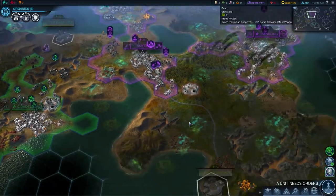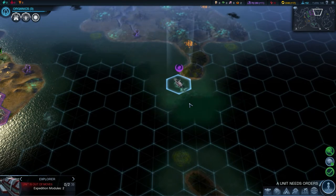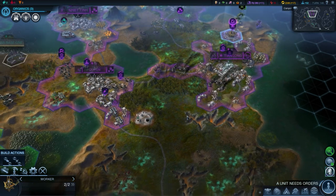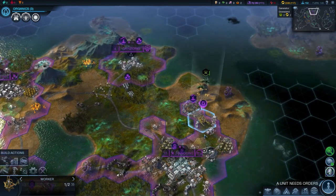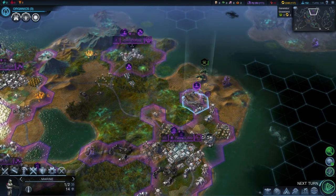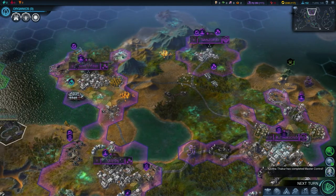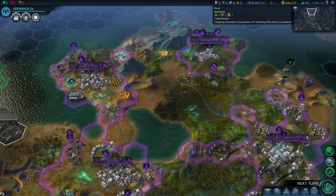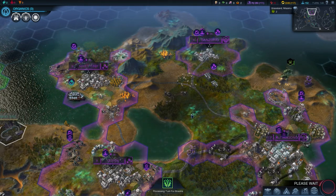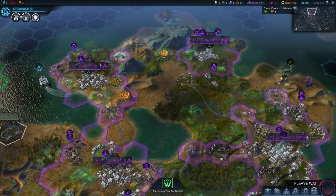A unit needs orders - trade convoy with Camp Cascade, that's a pretty good deal, not too far away. I'm actually wondering if the number of turns it takes to get there has any real influence on how all of this works. We're also going to leave the alien drones alone. Completed master control - first playthrough, I have no idea what any of this does, but once I discover a new technology I'll show you guys something interesting.